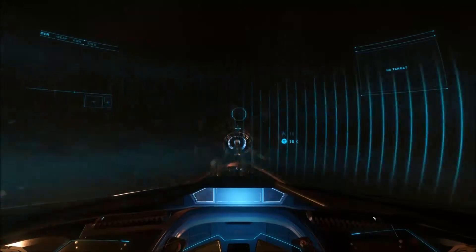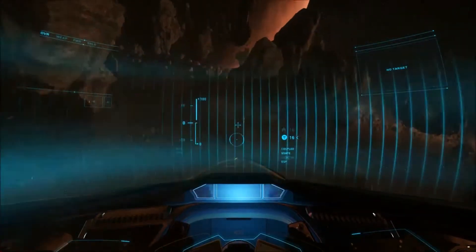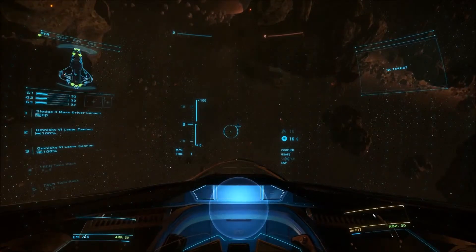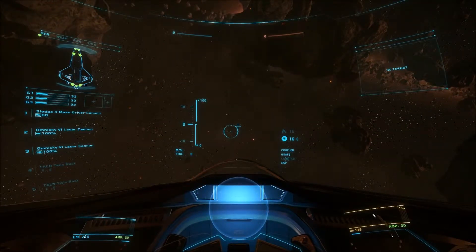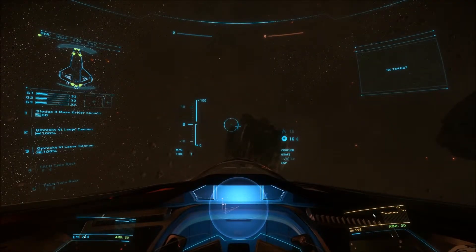Origin Jumpworks at your service — system operational. I like the 'initiated' audio cue. It's like a combination of your helmet HUD and the ship's dashboard that gives you the overall HUD displays you see all around you.